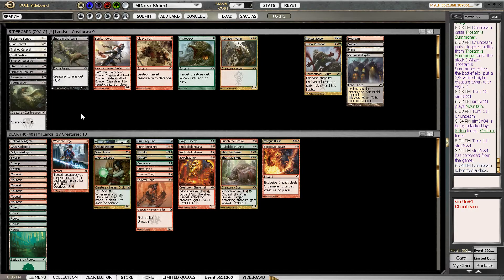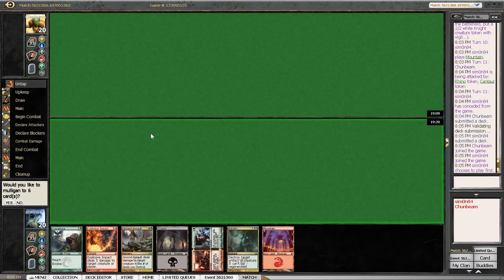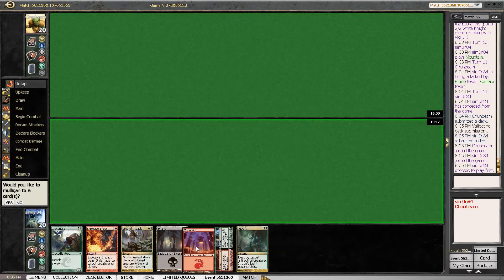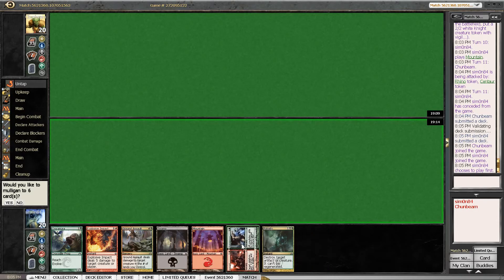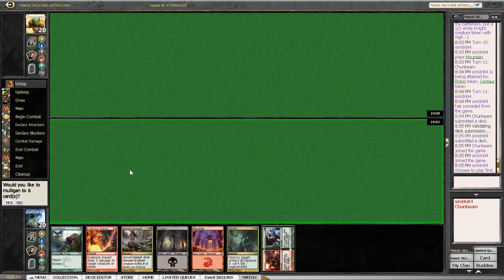We could take out Weapon Surge, but our opponent has shown some questionable plays and questionable blocks, so I kind of like having the most tricks possible against him. And we are going to be playing first with a hand that's not very good. We have one of our late game cards here — it's not even castable. We are missing green for Croconora, Ground Assault, and Putrefy. Armed/Dangerous doesn't do anything till the later stages, and Explosive Impact is good but does cost 6. So this hand is one we have to mulligan.